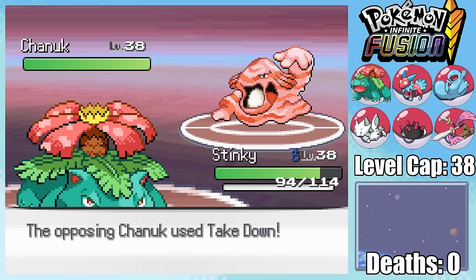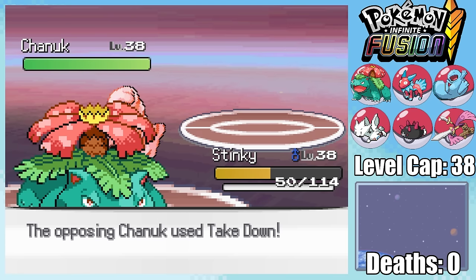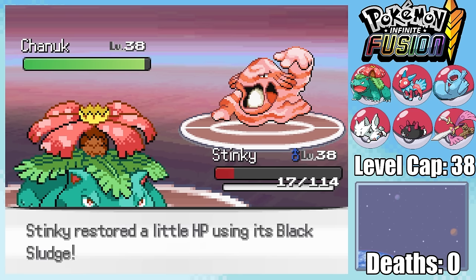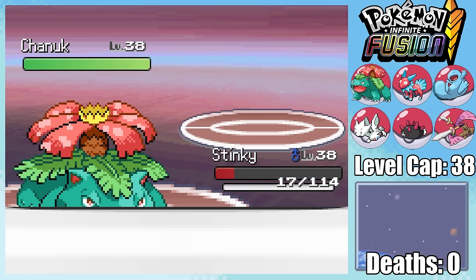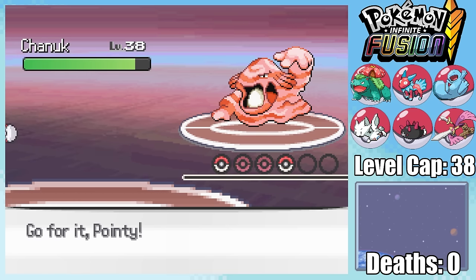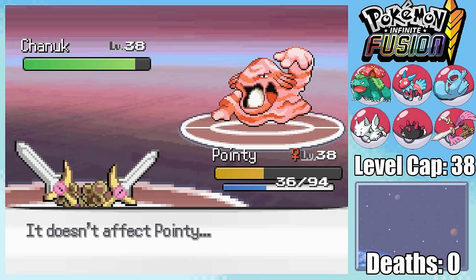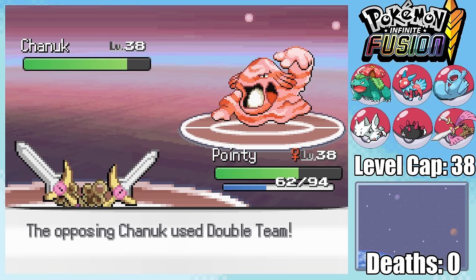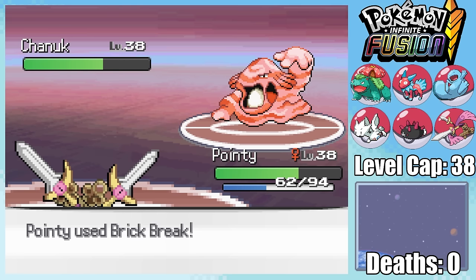This means I can absorb the Toxic Spikes, but Takedown is doing a lot more damage than I expected. My Leftovers have given me just enough health to survive another Takedown, and this time I managed to land the Leech Seed. The Leech Seed is gonna be incredibly important here, giving us so much health back because of Chinook's massive base HP. Finally, I can swap into Pointy, who's kind of the perfect Chinook counter, since it can't hit me with any STAB moves whatsoever — the combination of Ghost and Steel is just immune to both Normal and Poison. However, because Chinook has Double Team and Soft-Boiled, that Leech Seed is gonna come in very much handy.